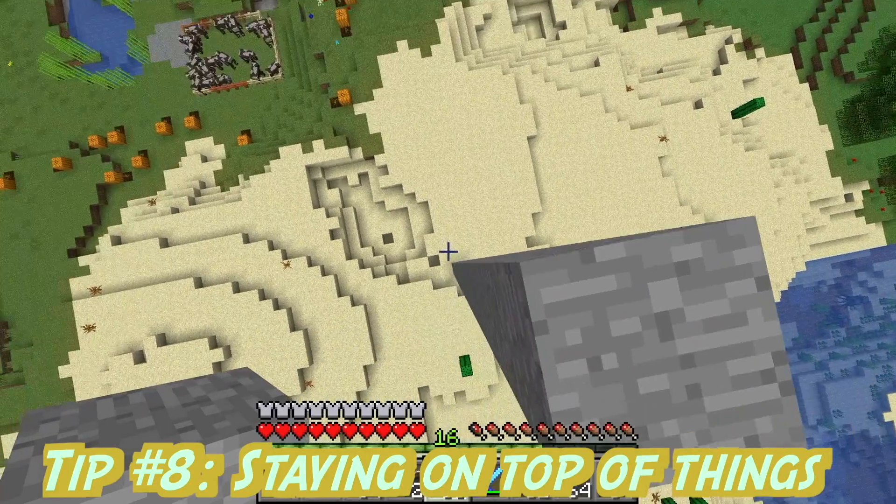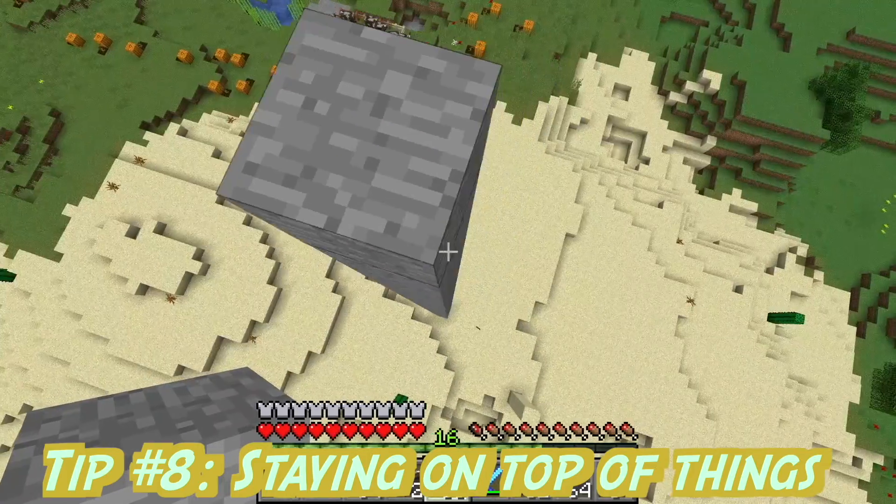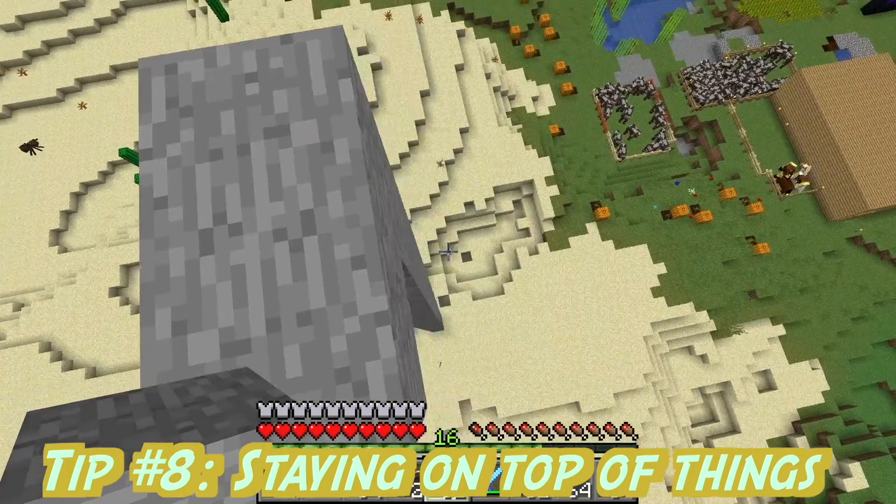Tip number 8. Holding shift when on top of a block will allow you to not fall down, except for when a mob hits you.